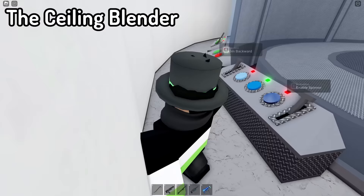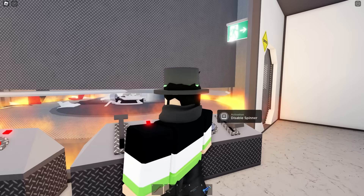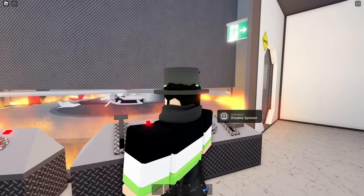The ceiling blender has no quick activate button. You just have to put your car right here, head inside, and turn it on. Three, two, one — lower. We have to start the blade. There goes the blade, there goes my car. This one's pretty productive but also pretty slow. My car is completely gone.